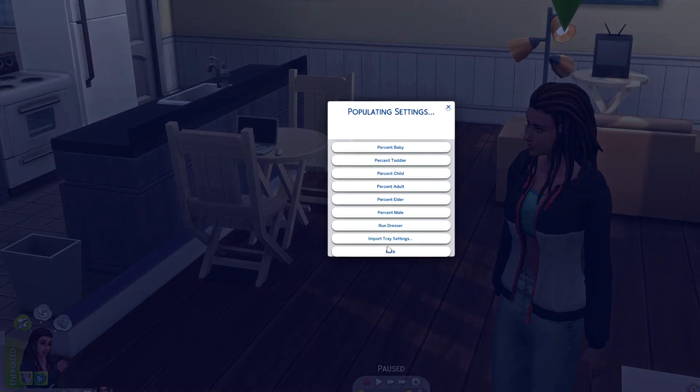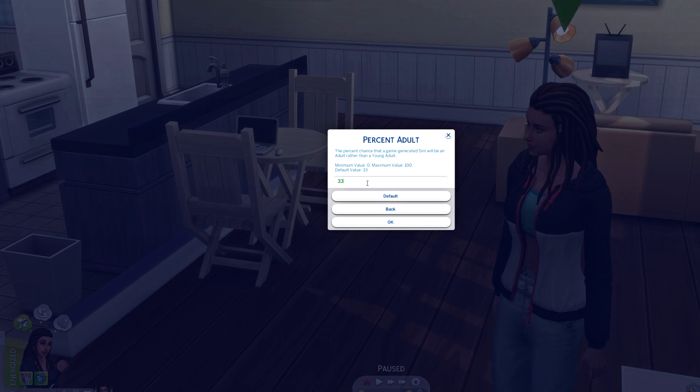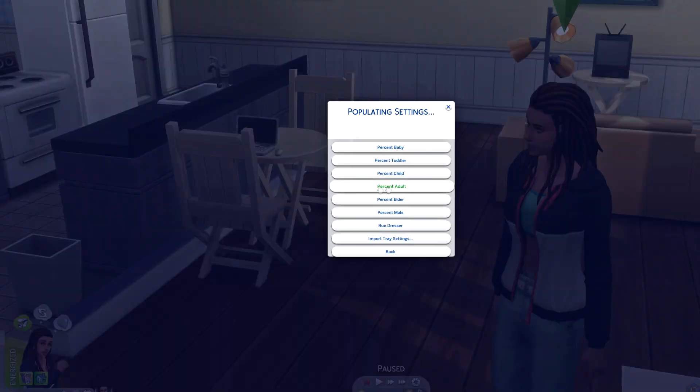Also under Populating Settings, you can set the percentage per age group. I have baby, toddler, and child all at zero. For adults, I keep it at the default setting. Elder is also zero — I don't want the game populating my sims as elders because I don't want them imported into my game and then die in ten days. I only have it set for adults to be imported, and I think 'adult' covers teens, young adults, and adults all in one since they're not listed separately.